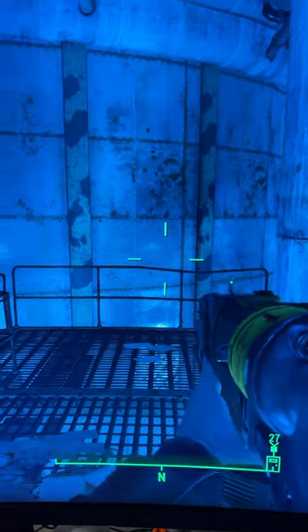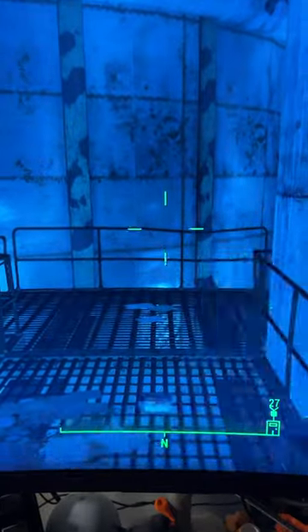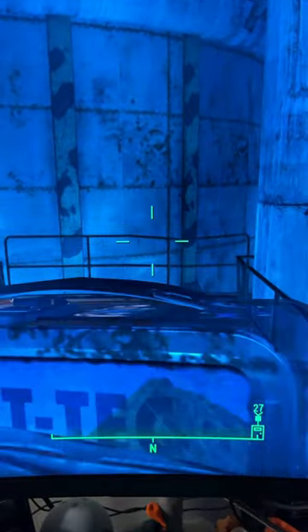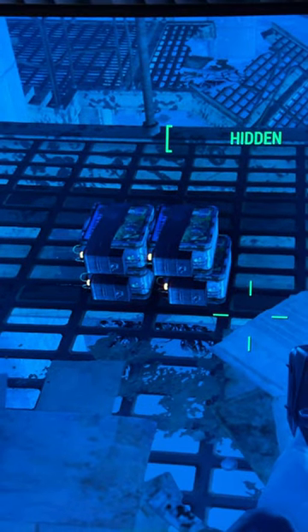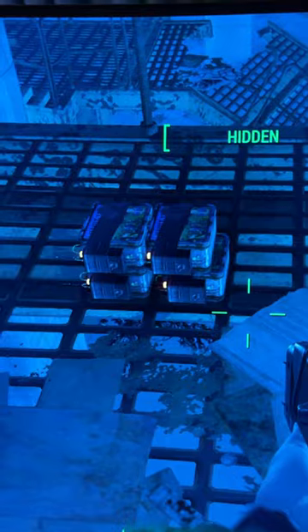Here's something interesting you might not have known from Fallout 4. Bottle cap mines tend to fly in a very particular pattern. If you throw them perfectly straight, they will always land like this if it is on a flat surface.